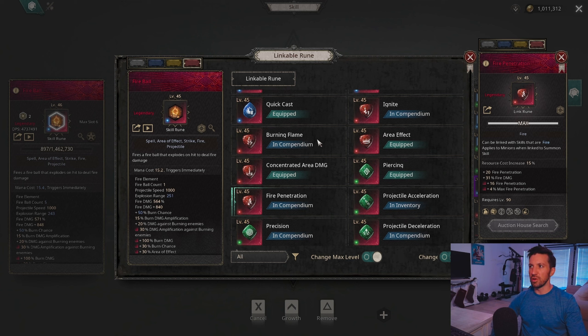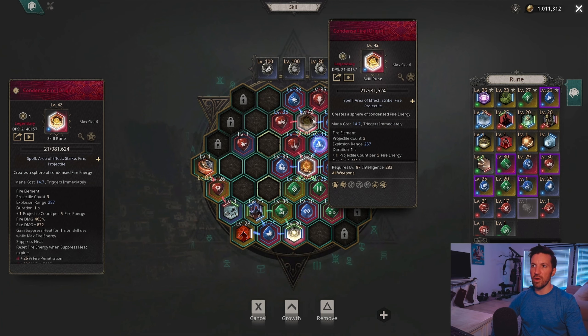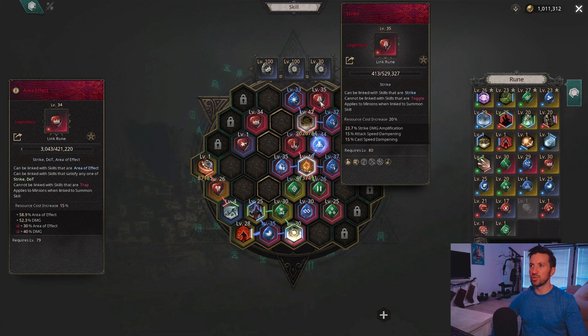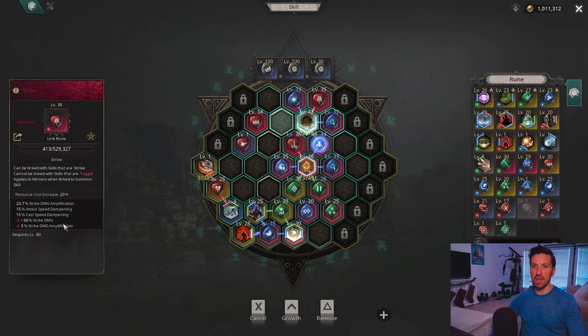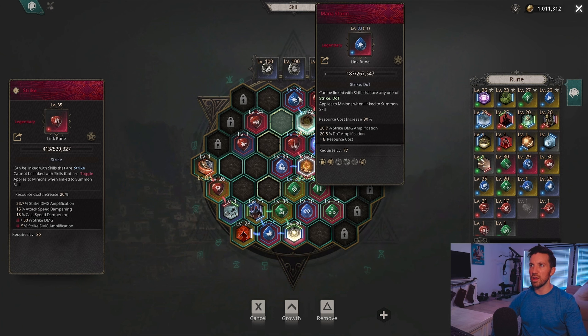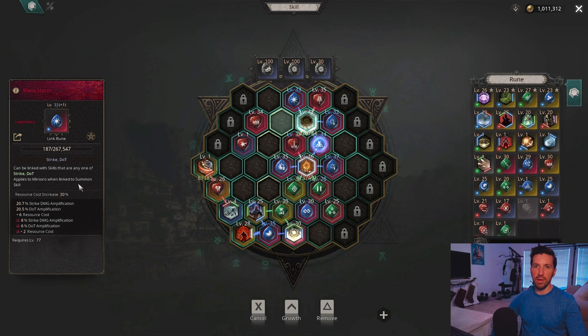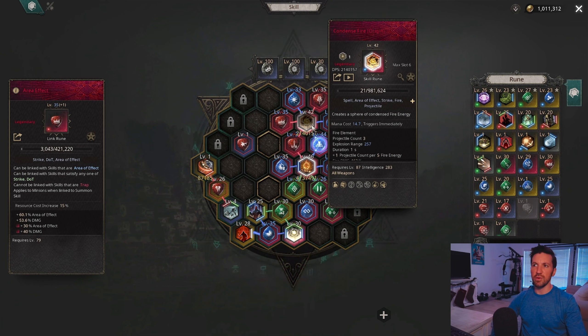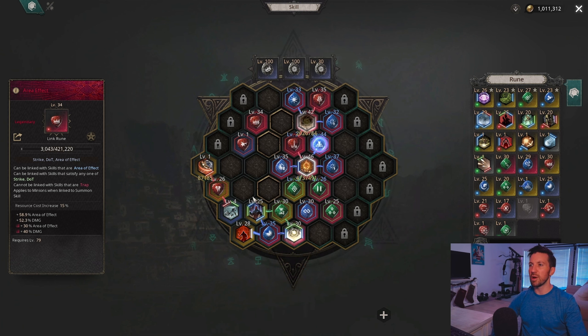For Condense Fire's runes, use Concentrated Area Damage and Element Damage Amplification. Right Strike adds a lot of amplification and strike damage but lowers cast speed — since this is an activated skill, that doesn't matter. Mana Storm is also incredible damage, though it increases the cost of Condense Fire. For the last rune slot, Area Effect is decent to make Condense Fire's area larger while mapping, but for maximum damage use Ignition Explosion if awakened, or Fire Penetration.